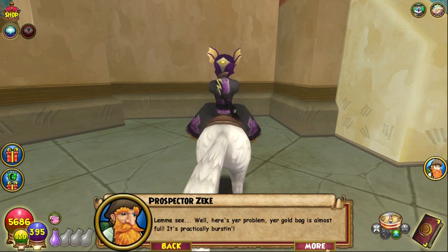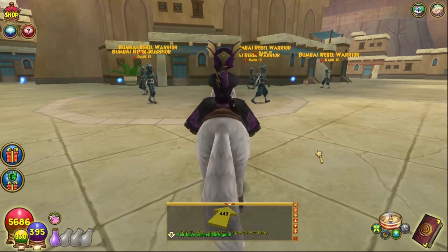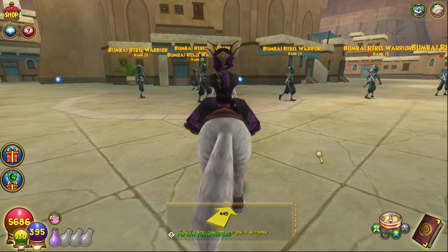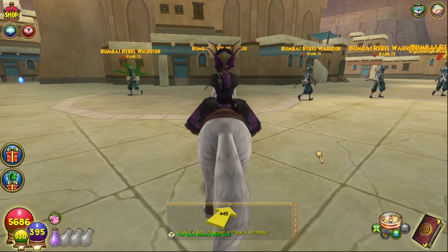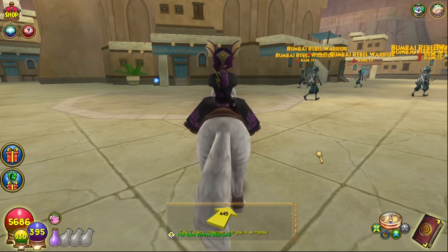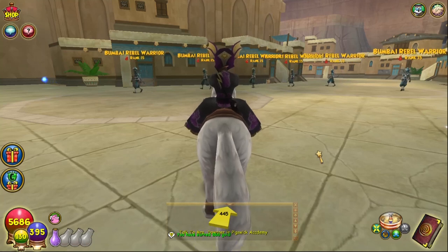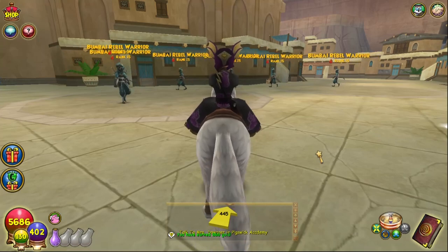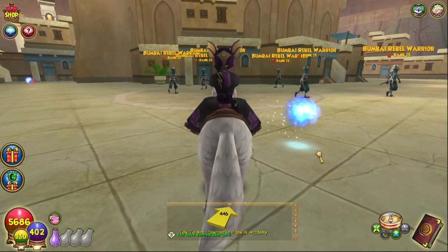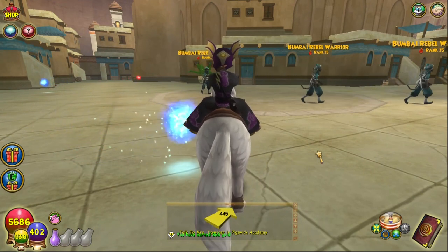I'm almost at max gold again. Drop rates for pierce blades are fair across most schools, but shadow specifically took me many hours to get just two. Everything else dropped at least twice. Couch potatoes have a pretty decent drop rate; evil magma peas are a little more seldom but still better than before. Back in the day the only bosses that dropped these were Avalon bosses, and being able to finish these mob fights in one or two turns is much more preferable.